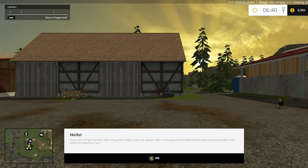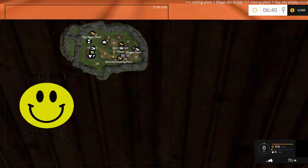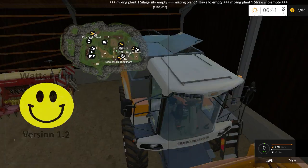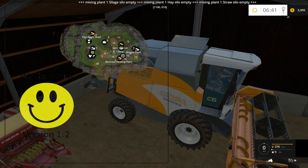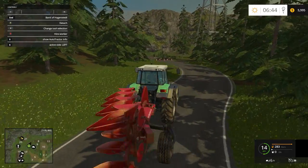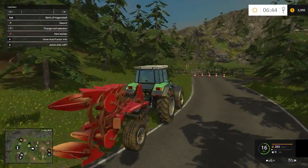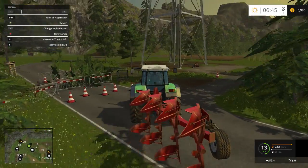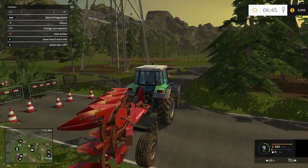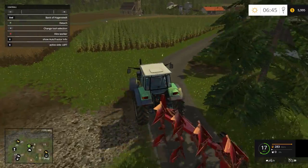Hey everyone, welcome back. We're at Watts Farm — this is a beta map, so it's a small map. The bigger maps take a long time to do, so we're just gonna do a quick drive around. Sorry about that, just getting my bearings here. We got a piece of coffee fields right there.